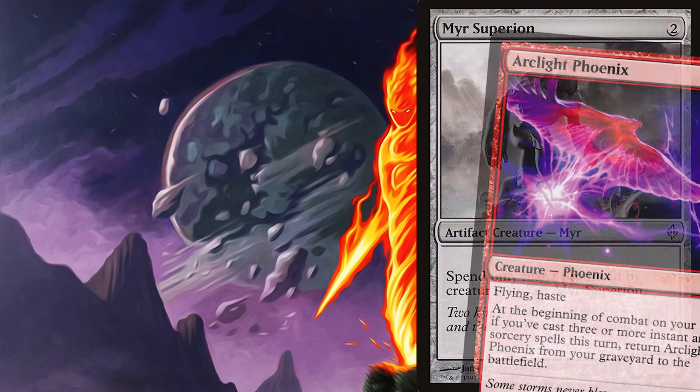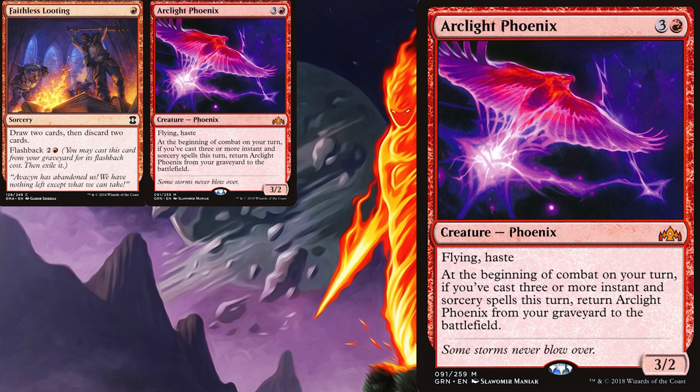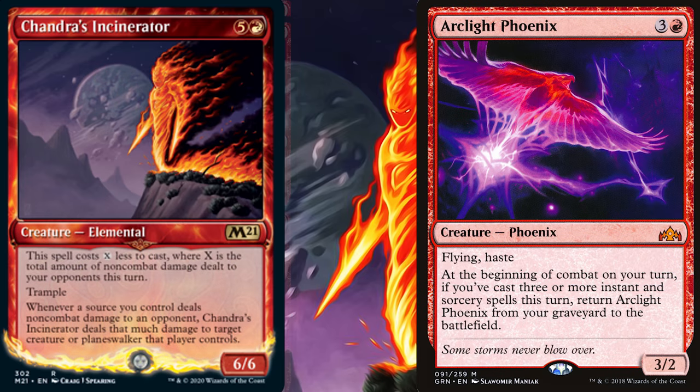Take, for example, Arclike Phoenix. When Phoenix was spoiled, people said this card was terrible, because you gotta discard the Phoenix and then cast 3 instants or sorceries in 1 turn. Impossible! But even though Phoenix runs the risk of getting stuck in hand, the payoff is super worth it. With Faith Assoluting, it almost broke Modern. And to me, Incinerator feels like Arclike Phoenix.